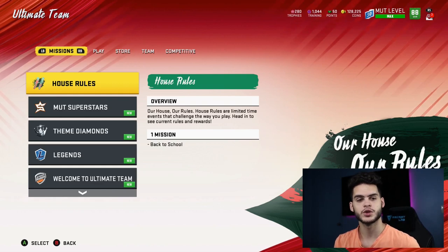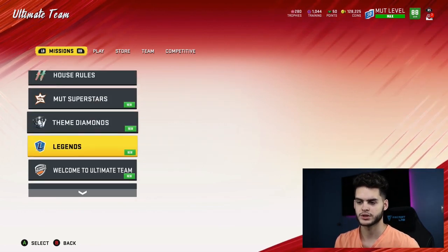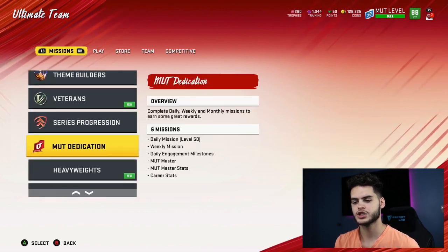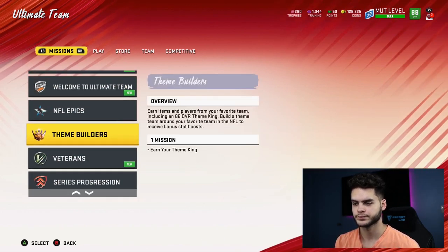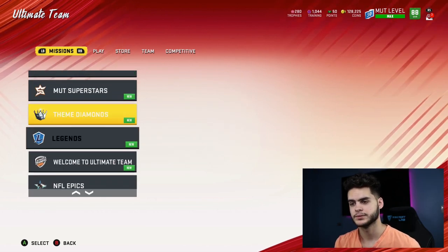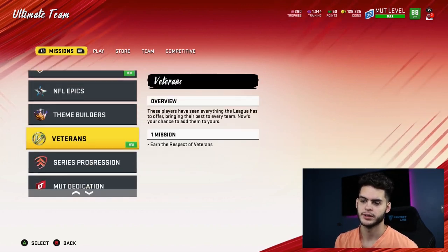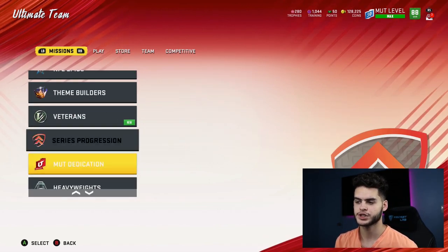First things first — what you should be doing in Madden right now. There are multiple things: house rules, MUT superstars, theme diamonds, new legends. This is assuming you've done most of the other things. Quickly — if you haven't already, NFL Epics and Journey should already be done. Second: series progression and MUT dedication.